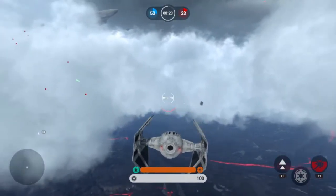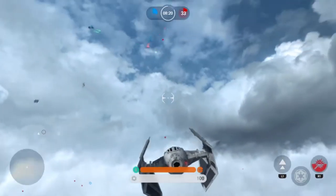So you adjust your safety versus damage advantage based on that bar. If you're halfway, that works really well, especially in the TIE Fighter.